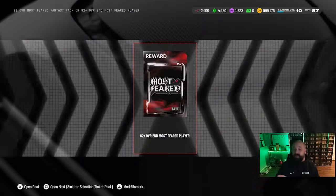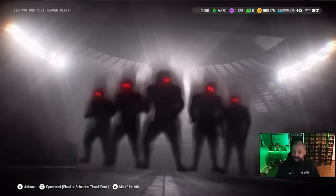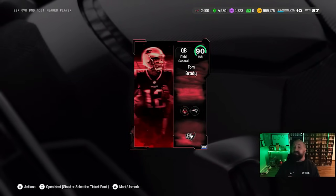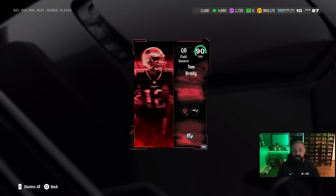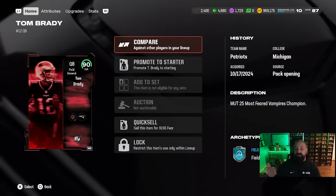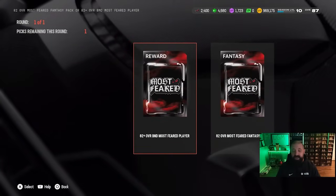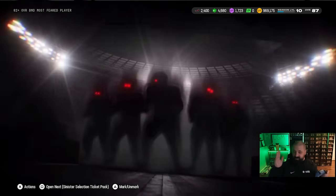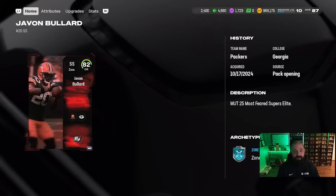If you opened up these packs, let me know in the comments what you got — did you have any luck? Here we go — look at that, we got a 90 overall Tom Brady! That was a good animation, it looked a lot slower than the normal one. Big W there. He's got to be QB1 — he's a bit slow but I'm not going to pass on a free card like that. And eventually if we don't want it we can quick sell it for 9195 fear to use in the fear store for other upgrades. We got one more of these packs — if we can go back-to-back 90s on this account we want to see that slower animation again. That animation was a lot quicker so we knew we weren't getting anything good — we get an 82 overall card.